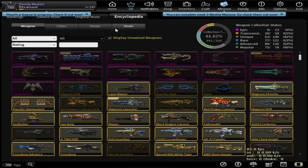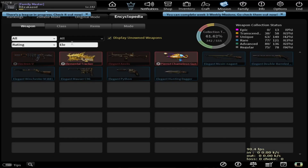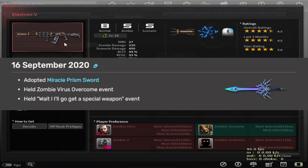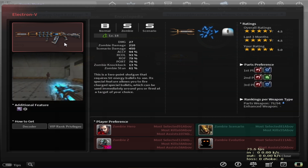Hello everyone, in this video we're going to make an overview on Electron V. Basically, Electron V is a unique weapon that appears in the unique decoder. This is where Nexon decided to make a unique weapon appear in the decoder again. I think the last weapon added to the unique decoder was the Prism Sword, and it's almost been three years since Nexon added a unique weapon to the decoder. Unfortunately, I didn't even get this weapon for free because my luck was absolutely terrible.